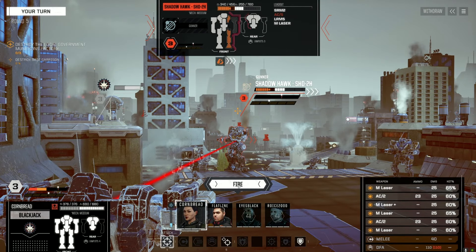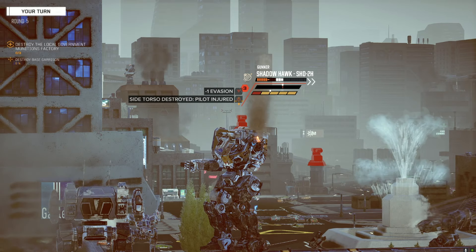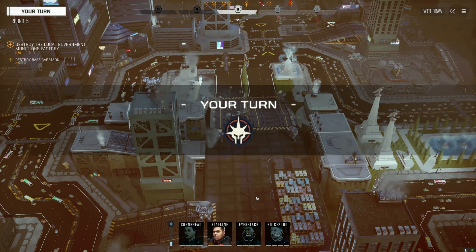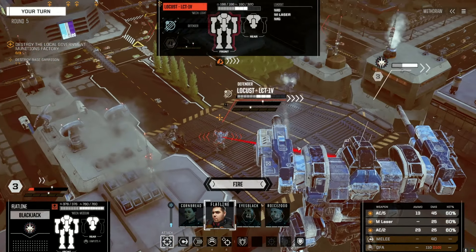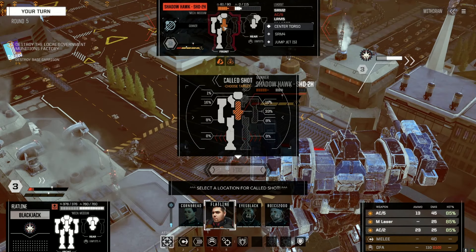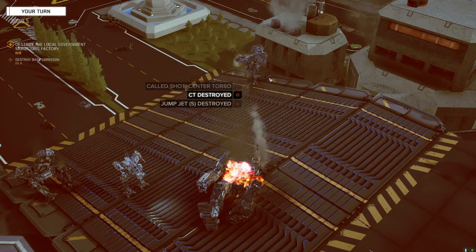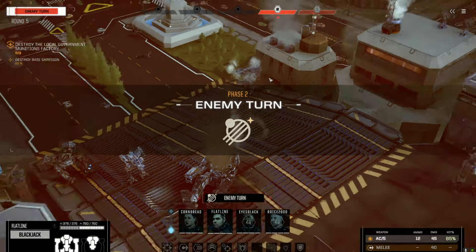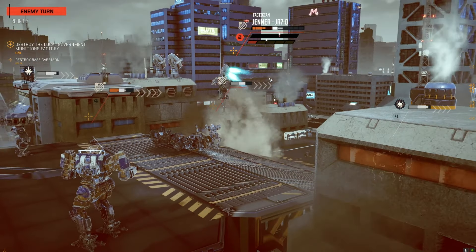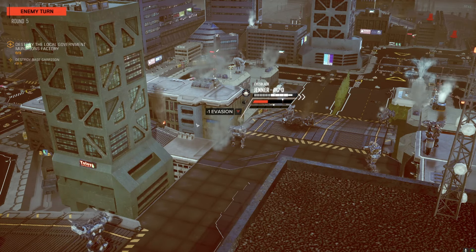He's almost dead. Two knockdowns in a turn — I'll take it. When you start knocking guys down it gets pretty ugly pretty quick. Flatline's turn — we're going to get to that Fire Starter. The Jenner's got nothing. The Shadow Hawk has quite a bit. Do it — see if you can kill him. You killed him! Make sure that thing doesn't get to go again. The Jenner's moving — he's going to have a tough time hitting anybody.